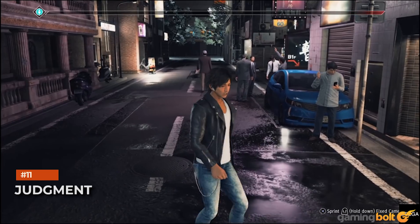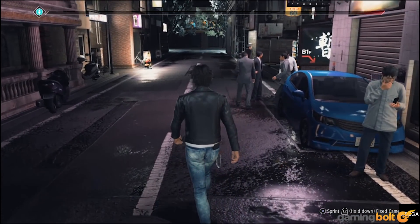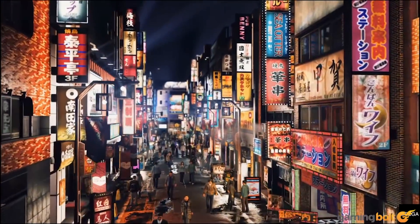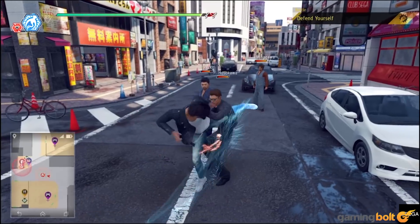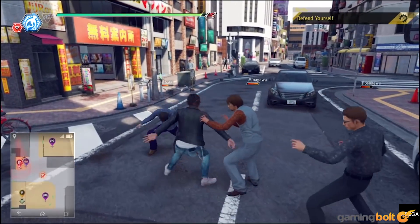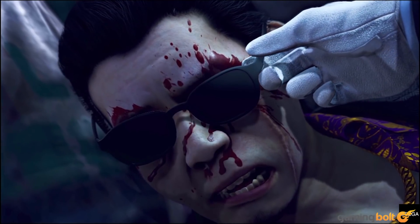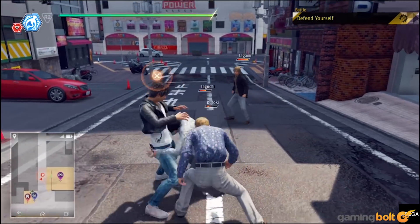Judgment. The Dragon Engine has impressed with two games over the last year — Yakuza 6 and Kiwami 2 — and now the third, Judgment, has come along and done just the same. The packed, neon-lit streets of Kamurocho are rendered beautifully. Combat in motion looks as fast and explosive as always, while the characters and their faces boast as much detail as the environments do. Sure, it's not the most visually stunning game you'll ever see, but it's no damp squib either.